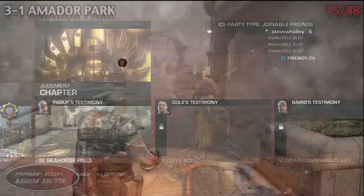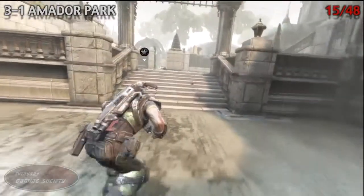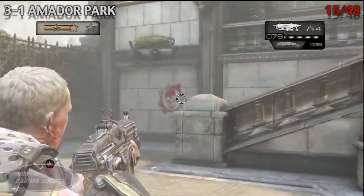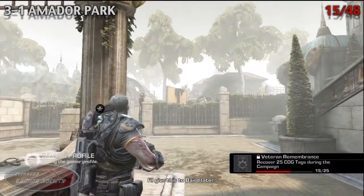We're going to start off with number 15 in the park. Before exiting the level, make sure you turn around and look next to the staircase. You'll be seeing the red spray paint over towards that wall, but actually the collectibles are going to be on the other side of the staircase, right by the blood, so go ahead and pick that up.